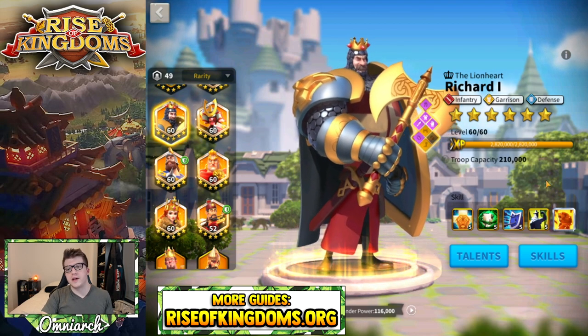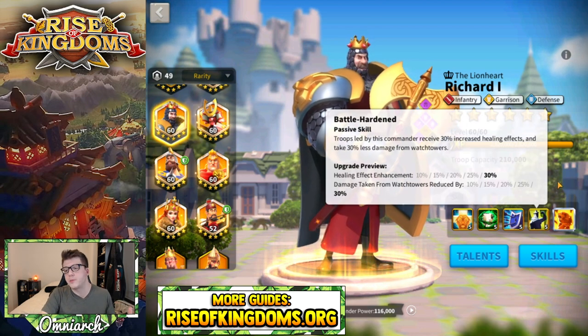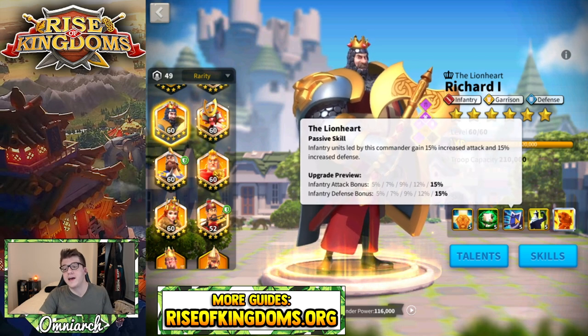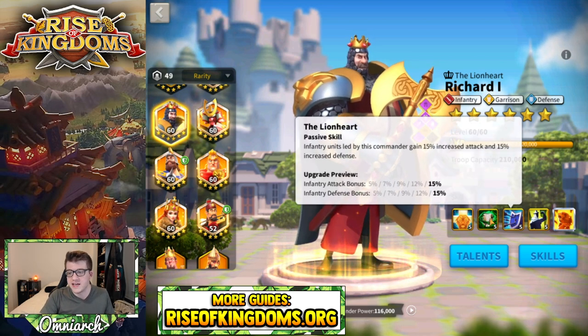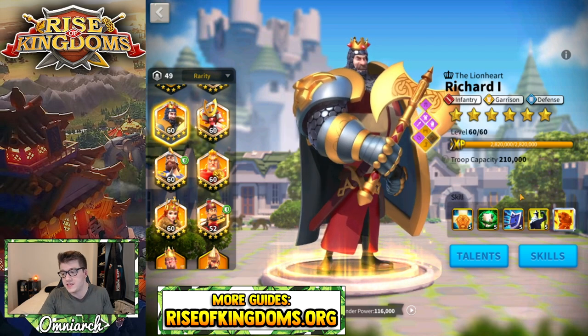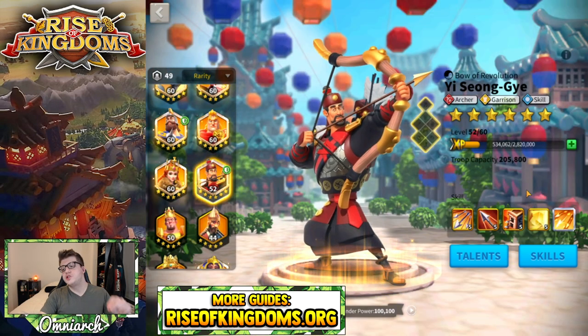Richard is interesting because he's not really a commander you need to lock a skill for. If you really want to skip one, I'd probably skip the last skill — in the open field it only gives you 30% more healing, which is good since he heals a ton, but you really can't afford to lose the 30% infantry stats. That fourth skill is probably the worst, so you could just level up the first three skills and then take him to four stars once those are done.